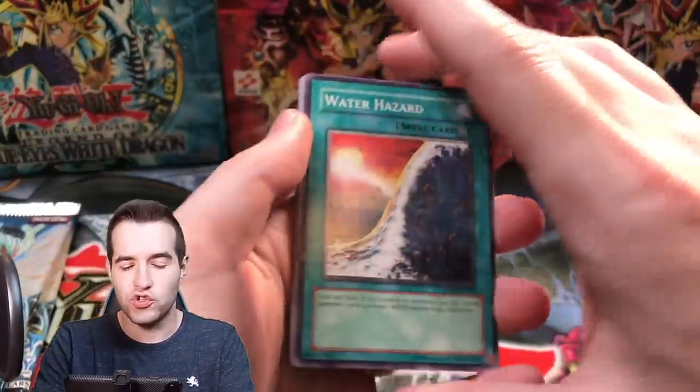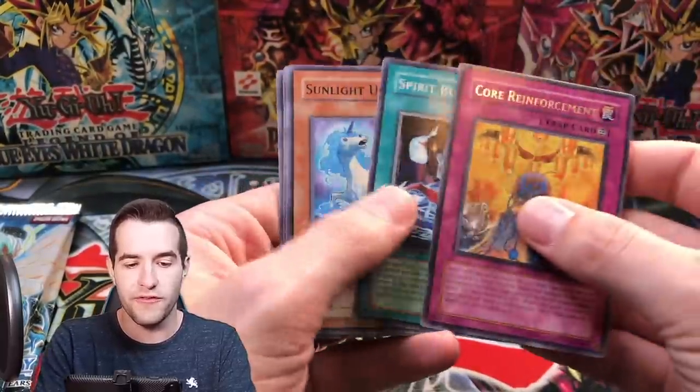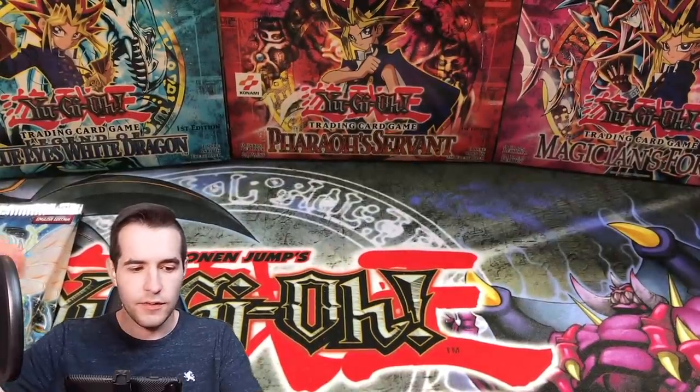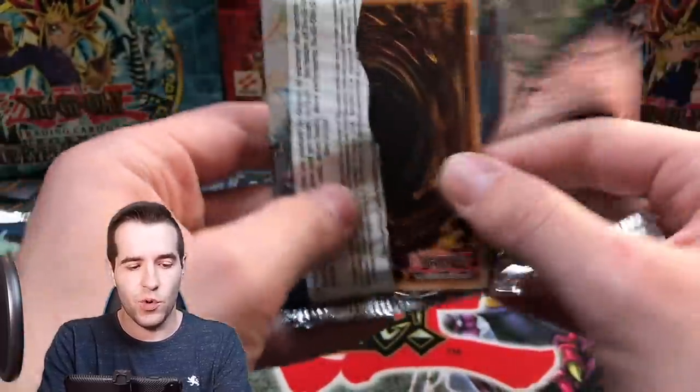You must believe in the Ghost Rare! Water Hazard, Ancient Leaf, Armored Axon Kicker, Brain Research Lab, Core Reinforcement, Dark Sea Float. Hunting Ghosts ain't easy guys, it ain't easy. But we're going to do it — we're going to find something.